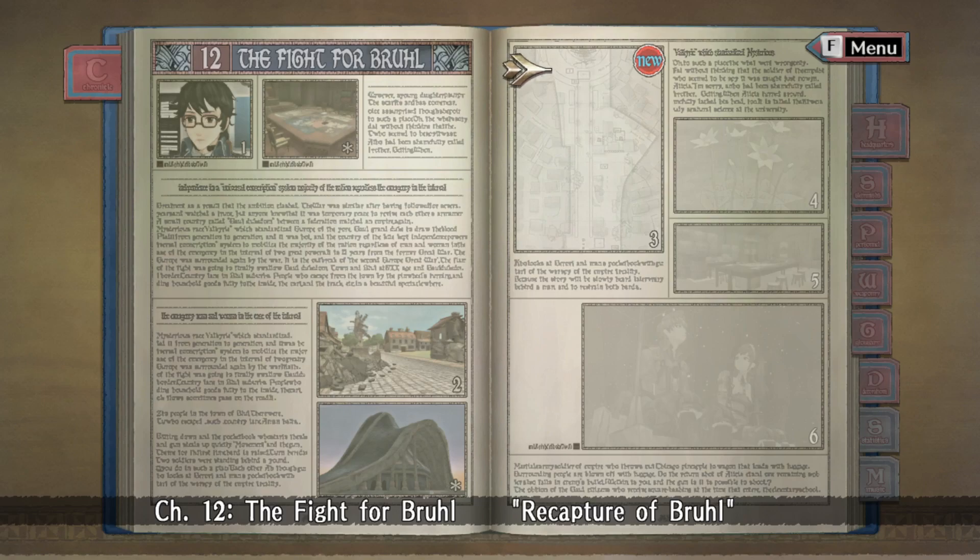Welcome back, this is Tissindra continuing my Valkyria Chronicles campaign. We're doing the combat mission for chapter 12, Recapture of Brol. I leveled my guys a bit - got the Lancers to level 11, which made them elite and able to use handheld mortars. I only equipped one Lancer with that because it's very situational. Watch out: when I bought the mortars, every single Lancer automatically equipped them, so without checking they'd have had no anti-tank weapons - it would have been horrendous.